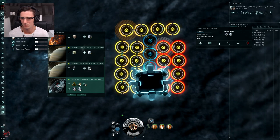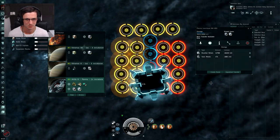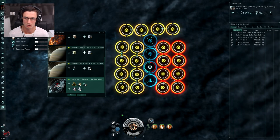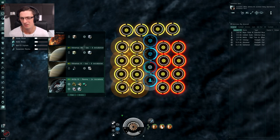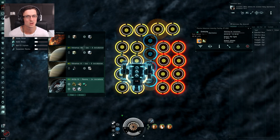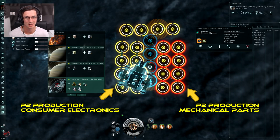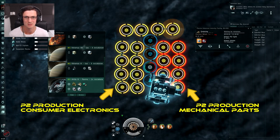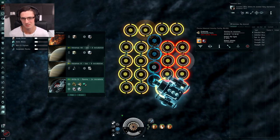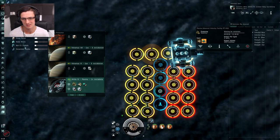What will happen is I'll put commodities onto the planet through the launch pad and then manually move them - using an expedition transfer - to one of the storage facilities before I put more stuff on. In turn, they'll get routed to one of the sides here. On this side it will take the toxic materials and the chiral structures and make consumer electronics, and on this side it'll take the precious metals and the reactive metals and make mechanical parts.